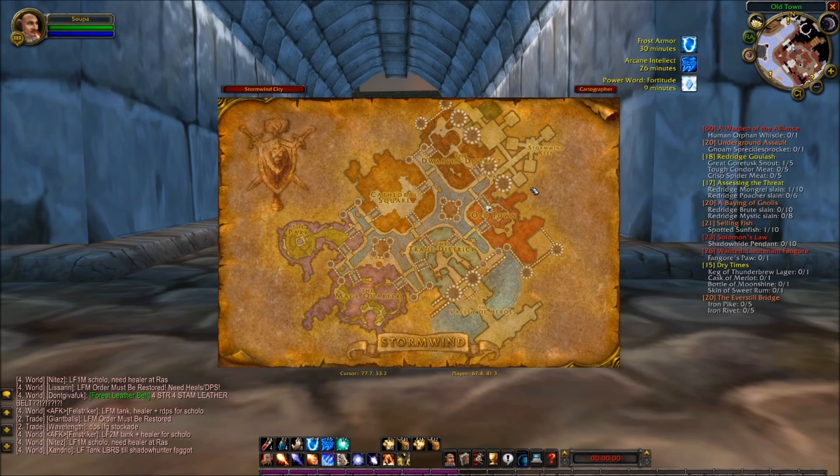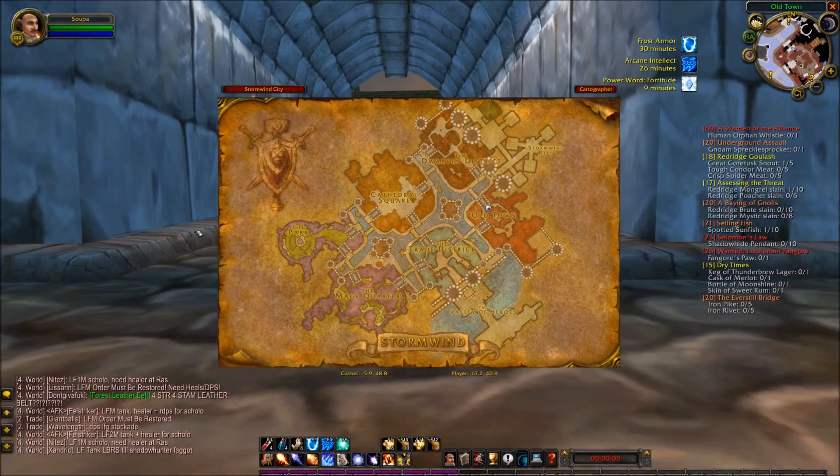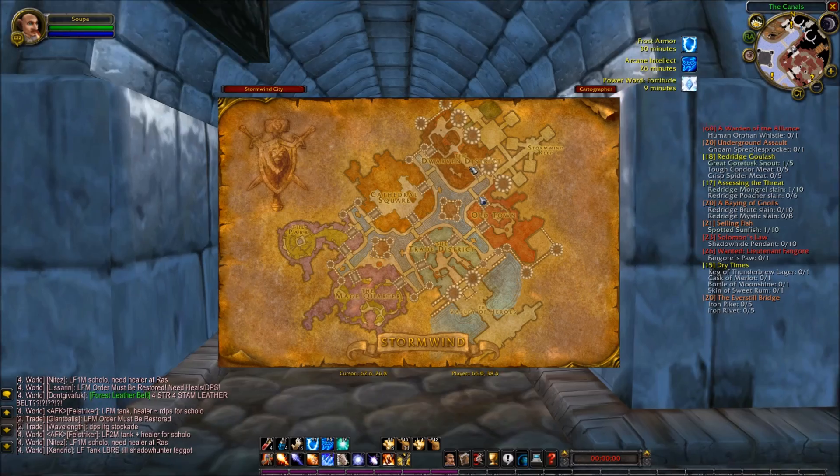Here we are in Stormwind. It's an alliance territory, obviously. I'm playing as a gnome today, and this is another one of the small hidden secrets in vanilla World of Warcraft — or once again playing on the private vanilla server Nostalrius.